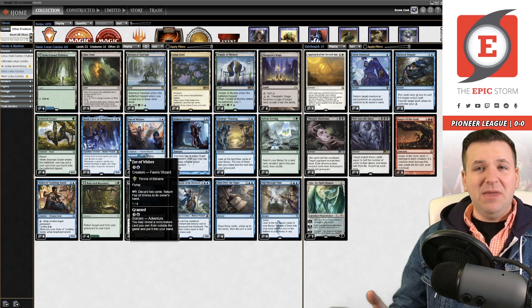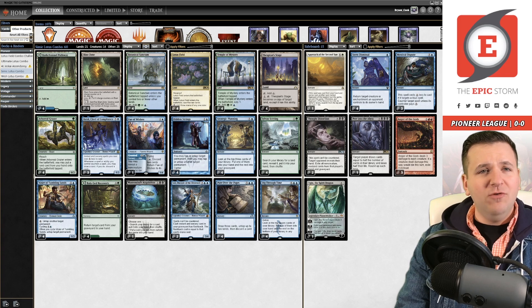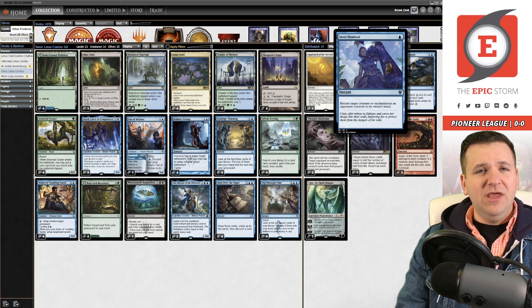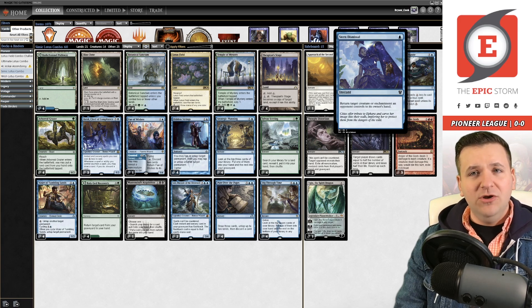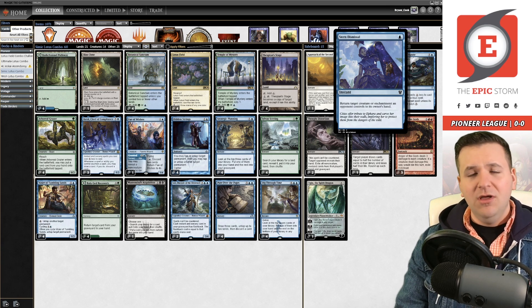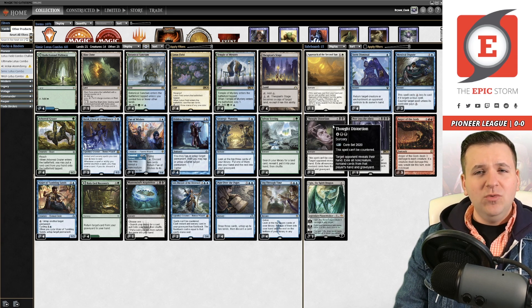The main deck is super stock — almost the Pioneer Challenger deck pre-con, but with Botanical Sanctums and check lands instead of Yavimaya Coast. Most upgrades are the Leer. Then there's Stern Dismissal, which isn't in the Challenger deck but is a metagame call right now. Opposing decks try to beat us with Deafening Silence or by killing us quickly — Stern Dismissal answers all of that. Damping Sphere doesn't see much play right now, so four copies of Stern Dismissal covers the most popular choices.